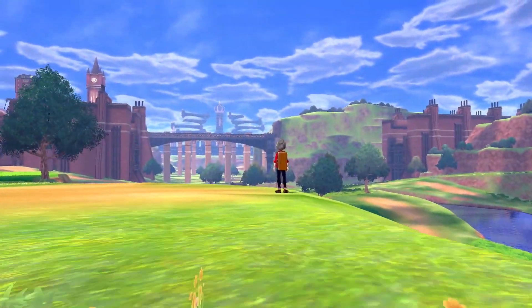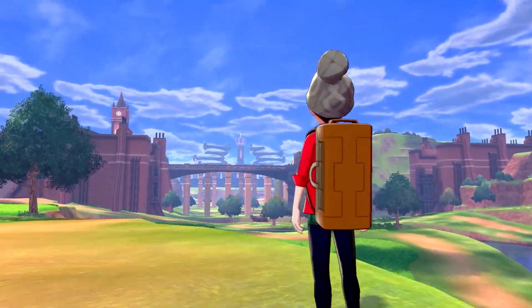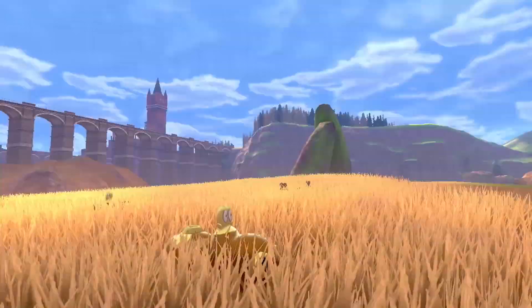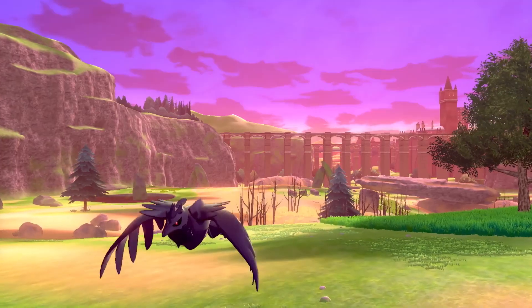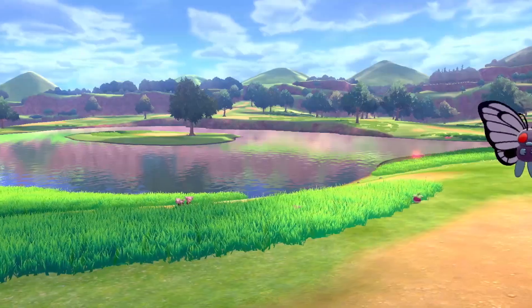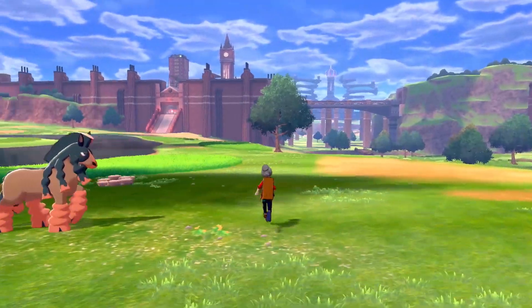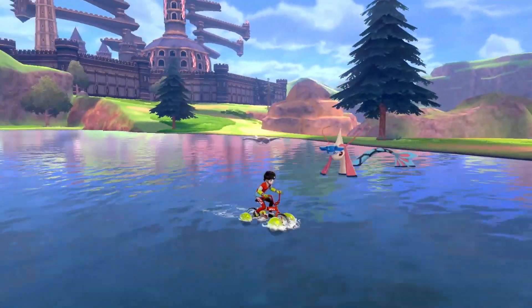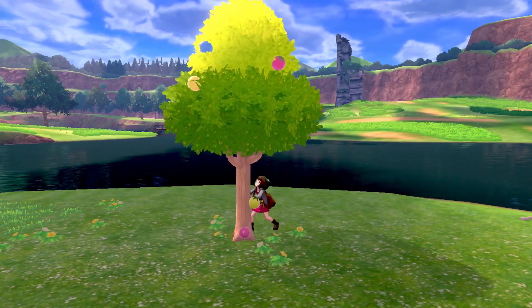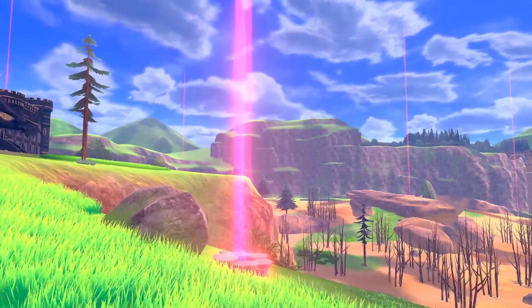Like with Let's Go, they're bringing in elements of Pokemon Go and the things people like about Pokemon Go without making it exactly that. There's also some influences from Pokemon Let's Go. We saw the Wild Area, which basically seems like an open area, almost like a Breath of the Wild-esque setup where you can control the camera. You can explore different areas of Galar that have different weather and different kinds of Pokemon you can catch.